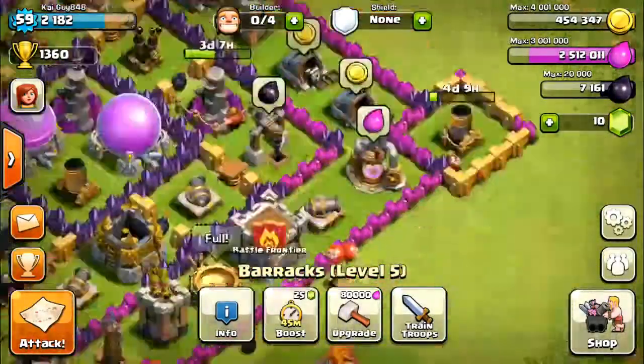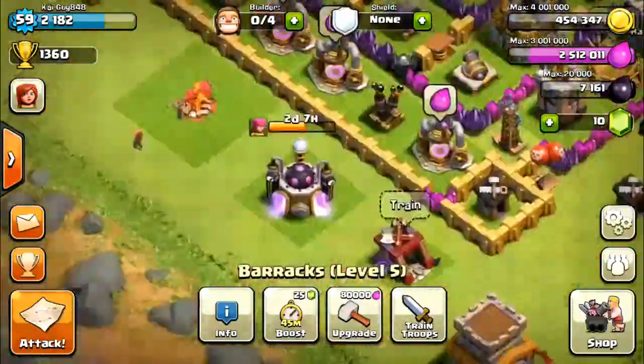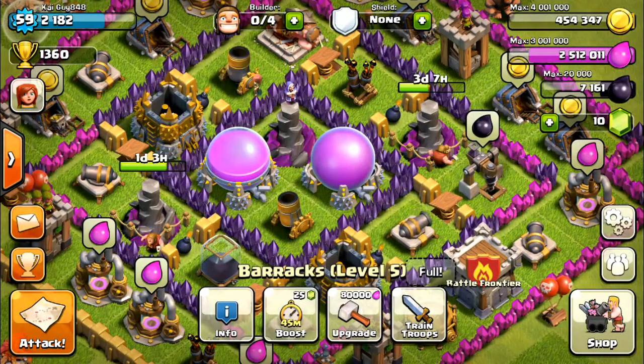I'm out of barbarians — I wasn't paying attention. The archers and barbarians are going in and killing this base. There is a 10% loot penalty on this guy, so I get 90% instead of 100% — not too big a deal. My king just died, which is disappointing. That was terrible on my part, but I did get 150,000 gold. I really wish I could have got more, but that'll do.